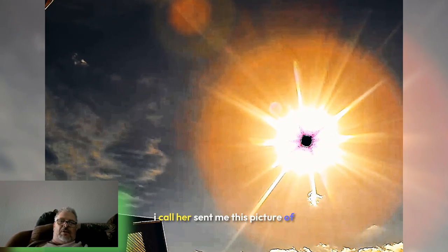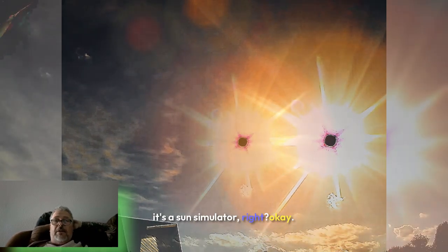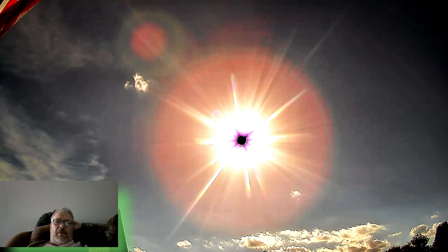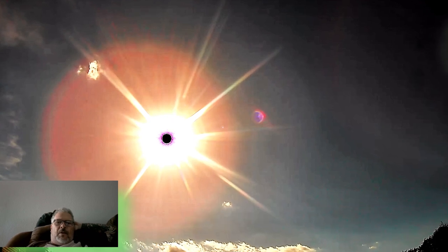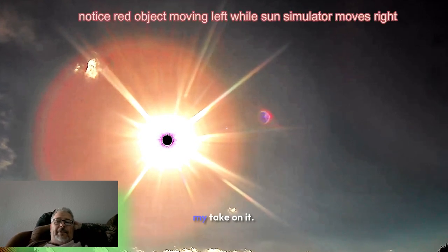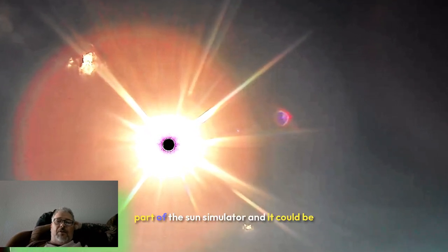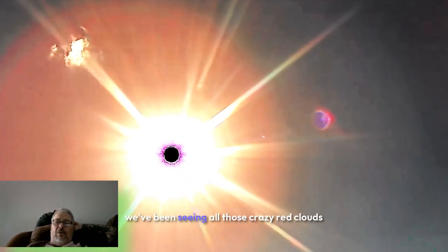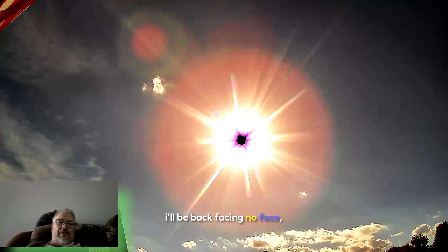Nikki, aka Batgirl, sent me this picture of a sun simulator. Watch this little cloud up here. The red object over the sun is not a lens flare. My take on it is that's what they're trying to hide. What you see in the red behind there could be part of the sun simulator, it could be Nibiru, or it could be Ishtam, the big red planet — because we've been seeing all those crazy red clouds. Keep watching, I'll be back.